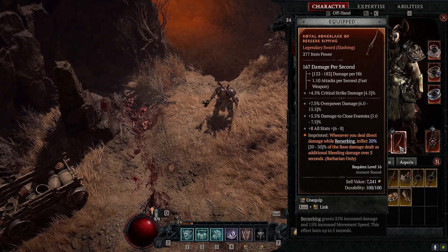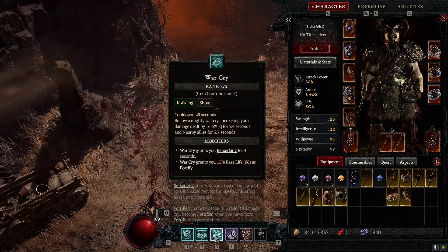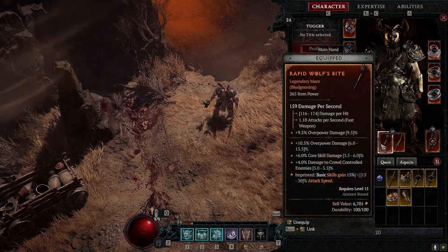Aspect of Berserk Ripping has potential to be placed on a two-handed weapon, however we don't have a lot of access to Berserking in this build. We do have some through War Cry, so we won't be Berserking all the time.